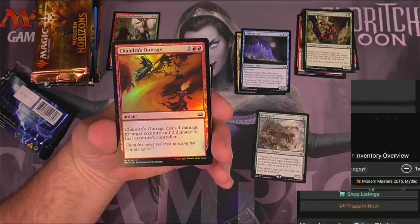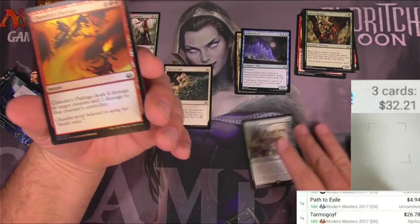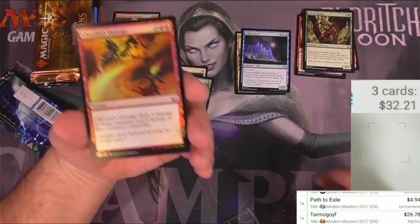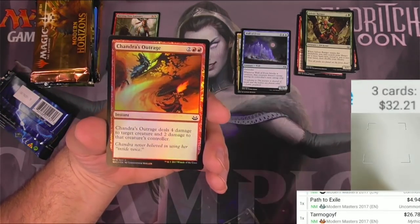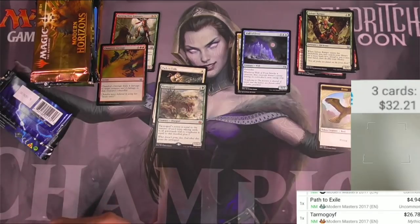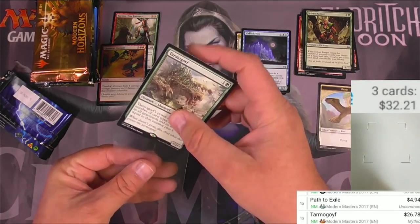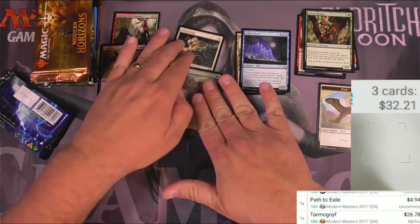Another one that gets reprinted - why wouldn't they reprint the once-almost-two-hundred-dollar card and get you to think there's a bunch of value left in these sets when they reprint it? We've got a Chandra's outrage and a Burb. The Tarmogoyf could earn a sleeve and even get a special spot - sorry Lily, I'm gonna cover you up. There we go.